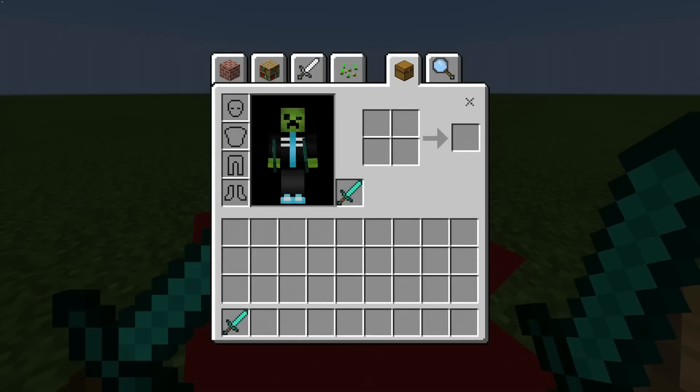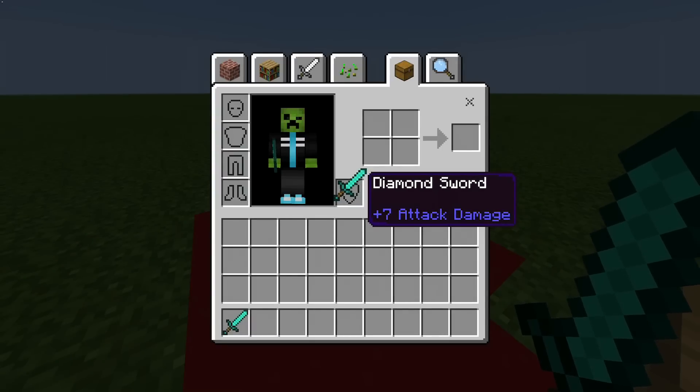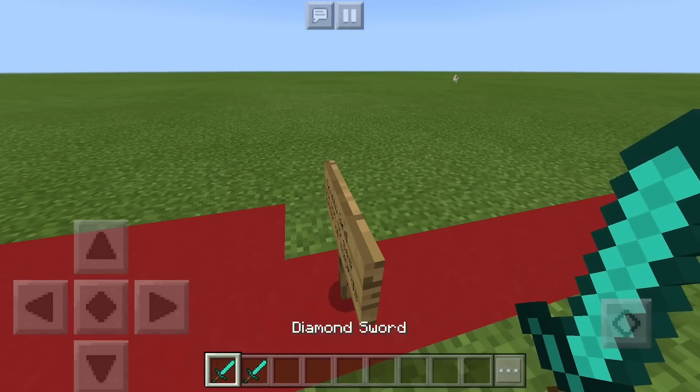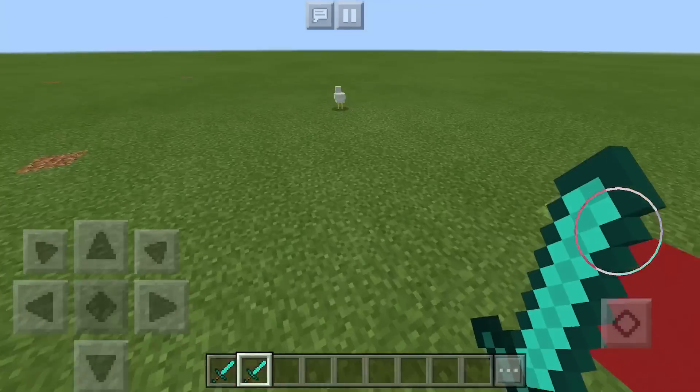Three, two, one — take it out. And yeah, I can't put it back in. As you can see it says plus seven attack damage, so that means it's a real sword. This is all legit — this is actual dual wielding in Minecraft Pocket Edition. But now it's not dual wielding anymore.